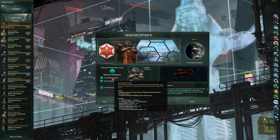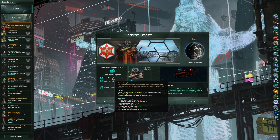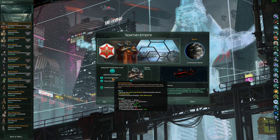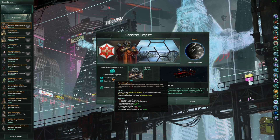Star base capacity will be increased by 50%, meaning you can have more star bases in your empire. The orbitable station build cost will also be reduced by 50%, which greatly reduces the cost of building mining stations, research stations, and things like that.